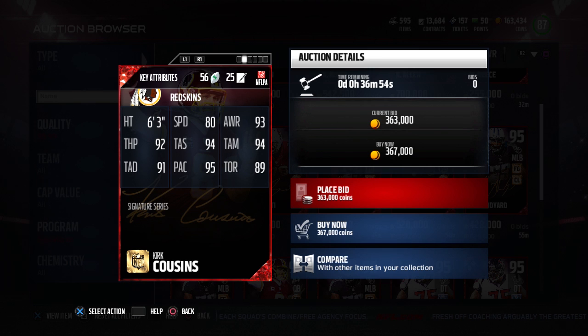Kirk Cousins is a solid quarterback, certainly usable. If he comes up in a Draft Champions, you could select him and be happy. But if you're spending around 300,000 coins to complete this card, I wouldn't call it a great value. He has 95 play action, 89 throw on the run, and 80 speed — he's not a statue, but won't pick up big gains either. The main issue is this card does not have the Gunslinger or Conductor chemistries, which are really the two we look for in a quarterback in salary cap and Draft Champions. So Cousins is a good quarterback, but not amazing — that's why he checks in at number five.